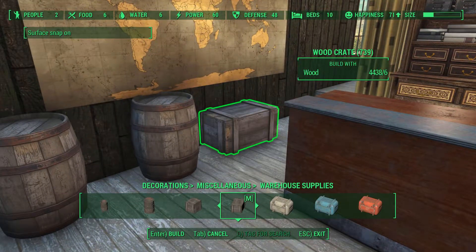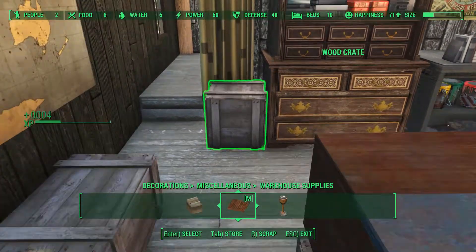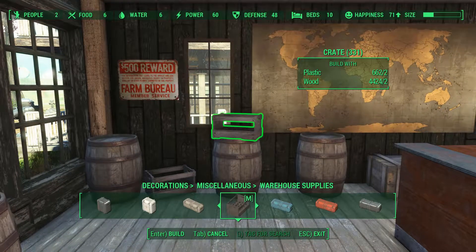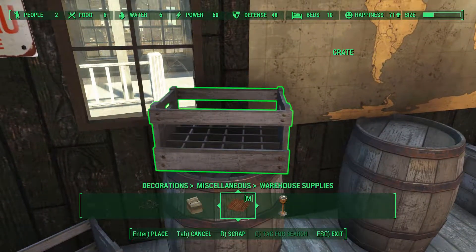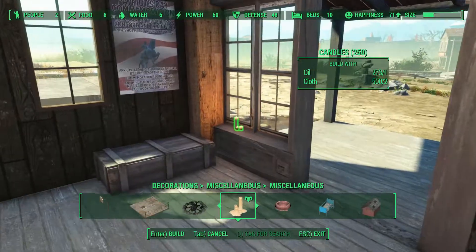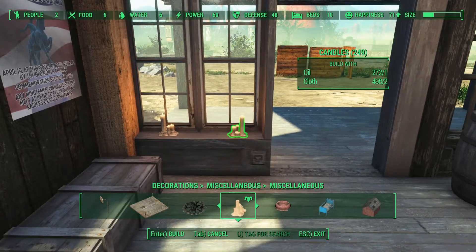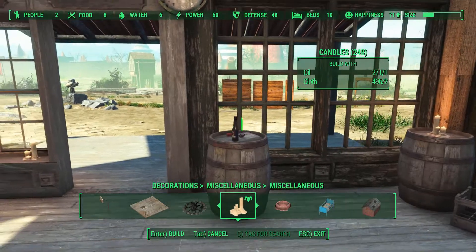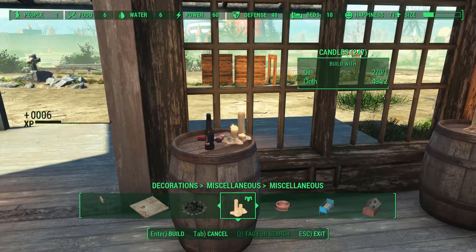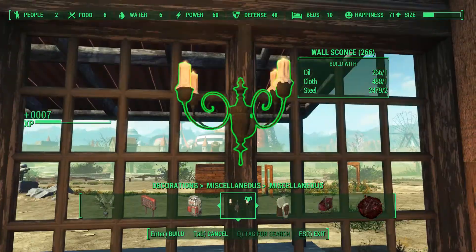I continued adding more crates around the shop — not a big mess, but there is a bottle crate. Even more crates throughout. Since I'm not sure if I'll keep electricity in these houses, I also added some candles just in case, as well as wall lights with candles.